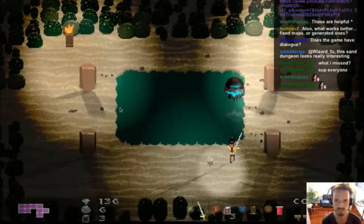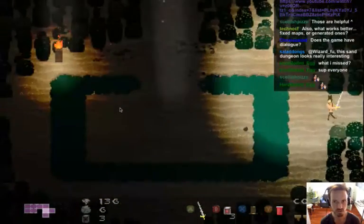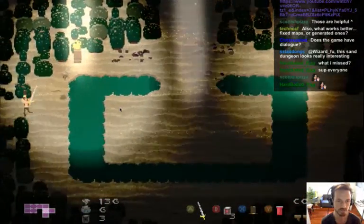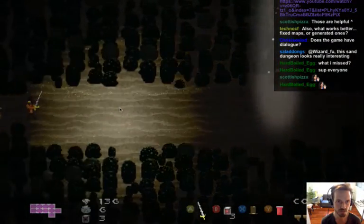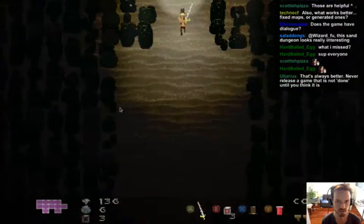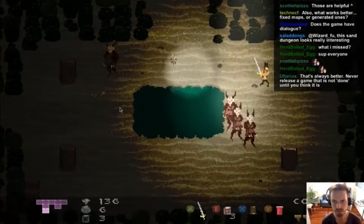The game does have dialogue, but not much at this stage since it's unfinished. Story will be the last thing added — first bosses, enemies, and levels, then the story. Right now there's just minimal dialogue at the start of the game, but eventually there will be a full deep storyline.